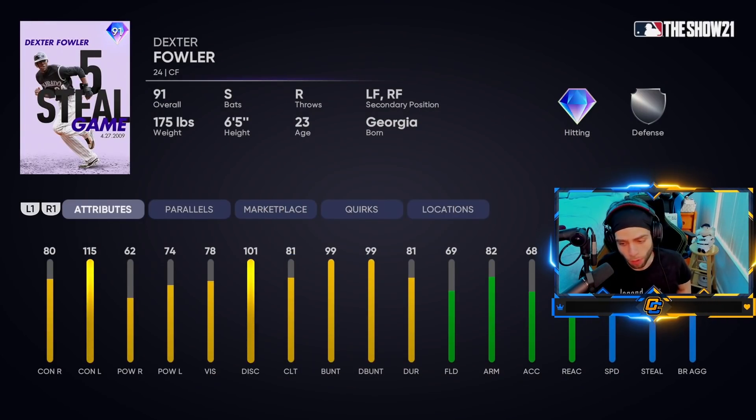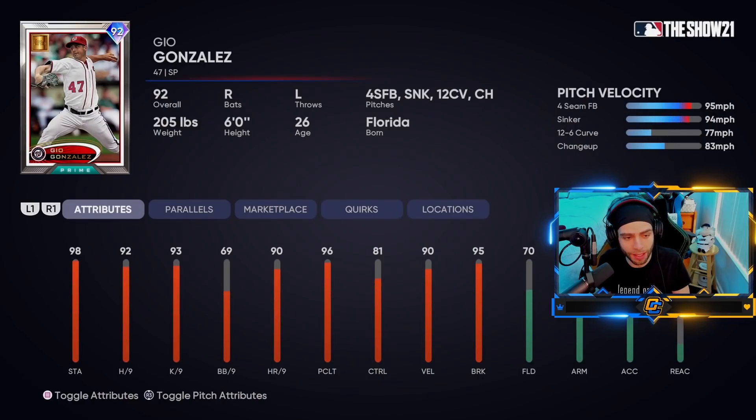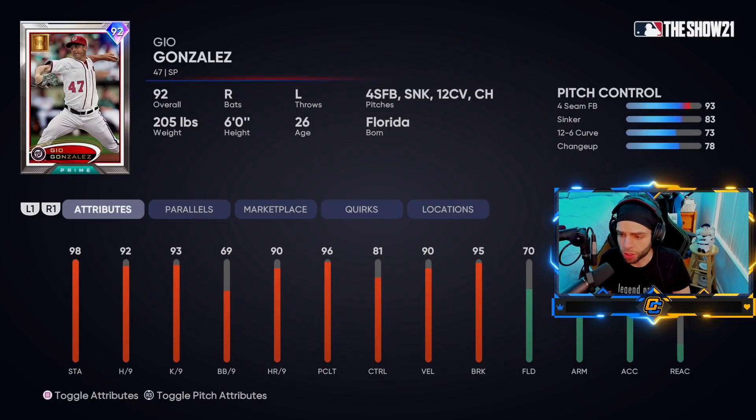He reminds me of Billy Hamilton's early card, so it might be fun for some guys to use. Not a bad BR pick actually — his fielding rating is really low but he's got the speed, so it's cool. And Geo Gonzalez — starting pitcher prime card — interesting choice. We'll be taking him, but those are the henchmen: not exciting but not too bad.